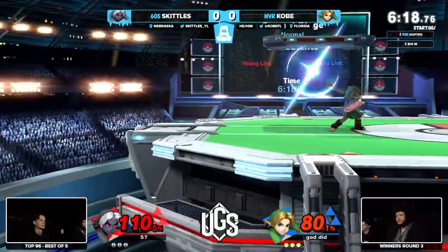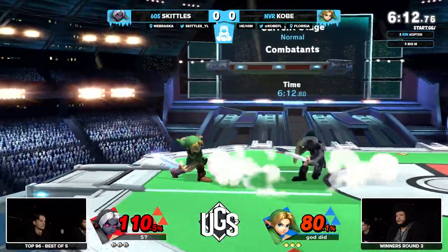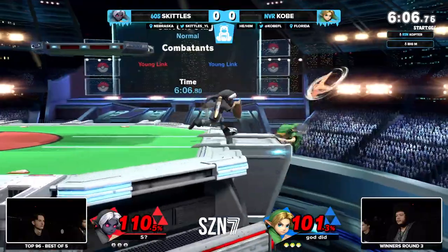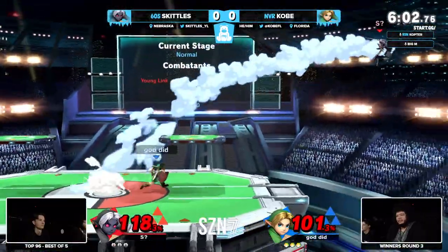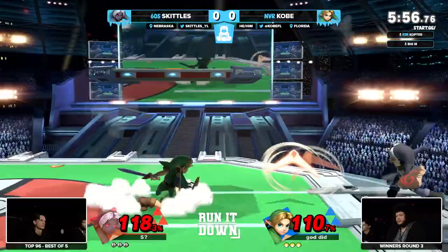Recovery is kind of his worst thing — it's not exactly the best. He doesn't have great ledge options either; one of the shortest gap attacks. So you don't really want to be at the ledge a lot of the time. You want to be in the center spamming your stuff. With a lot of stage real estate on PS2, you get plenty of space to dash back, reverse arrow — you're in your bag when you're doing that.